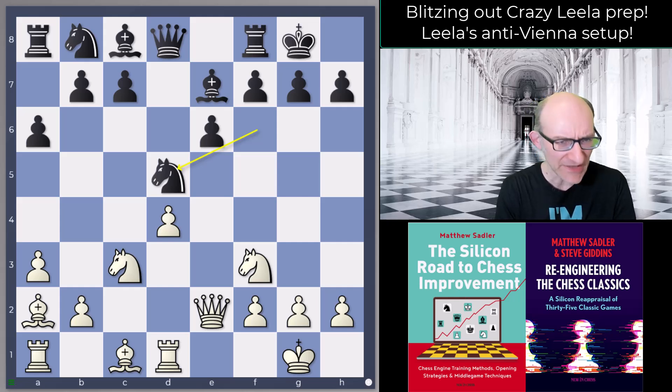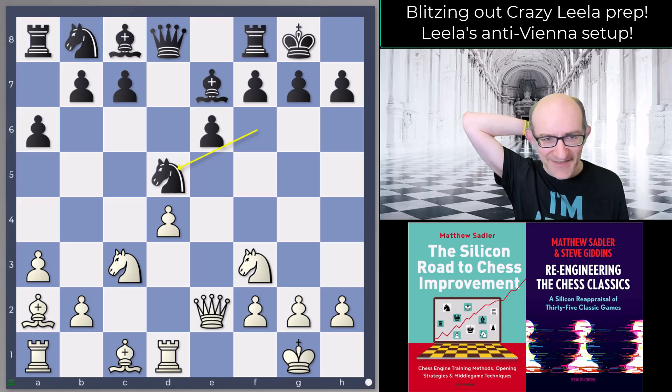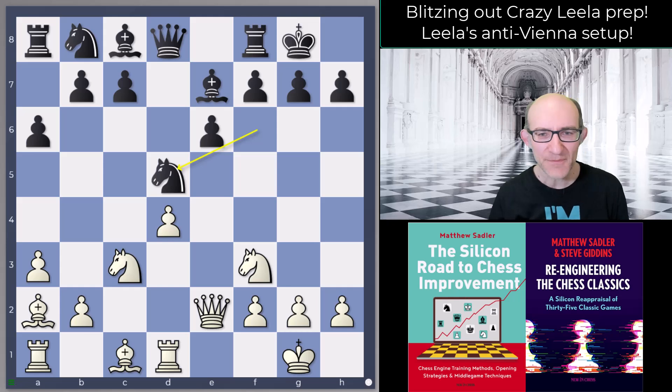I can really recommend this line for white. I was always quite worried about Vienna — I never used to play these Nf3 Nc3 lines as a professional, always found them quite tricky — but since following Leela's recommendations I've been having a whale of a time. Hopefully this is going to help you too. That was the video — if you liked it give a like, subscribe to the channel, and take a look at my new books 'Silicon Road to Chess Improvement' and 'Re-engineering the Chess Classics.' Stay tuned for this video series because there's lots more to come. Thanks very much for watching.